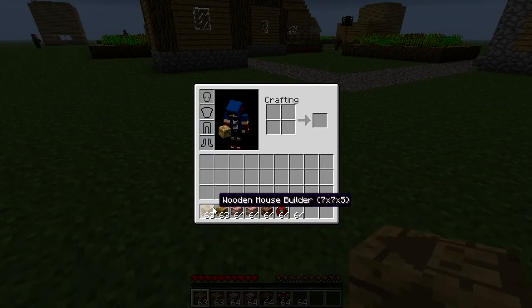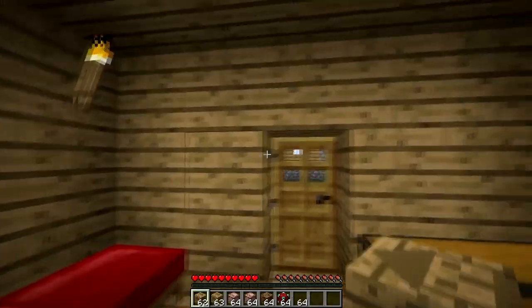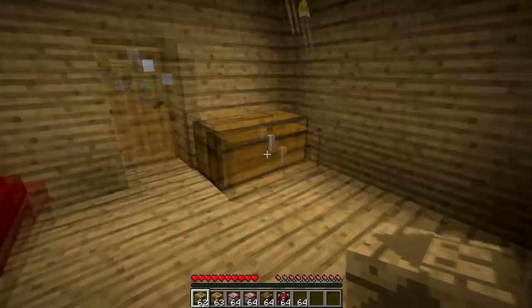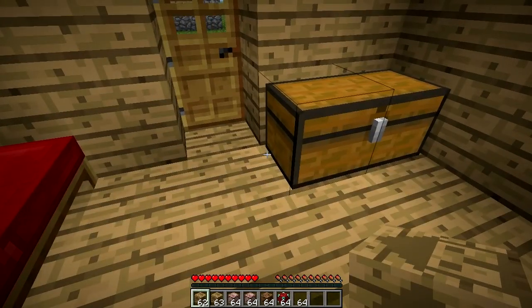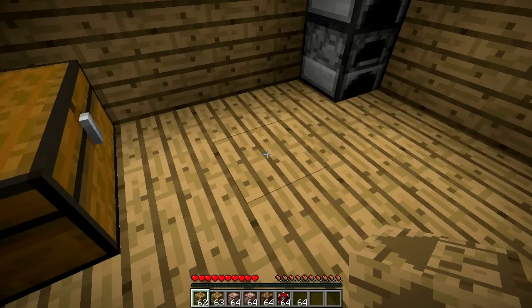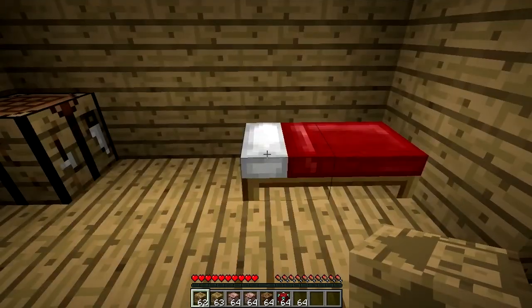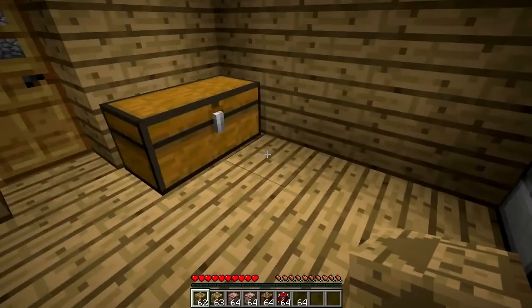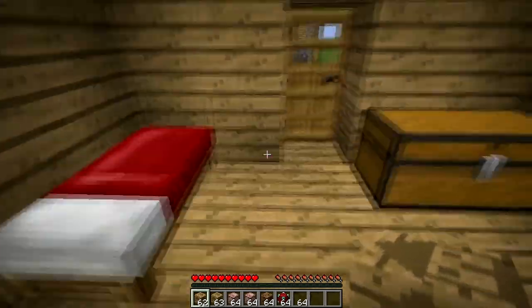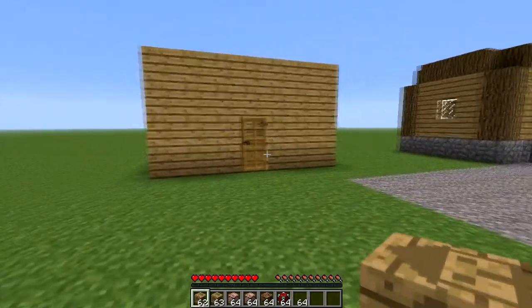First I'm going to start with the wooden house builder, which is a seven-by-seven-by-five wooden house. You just right-click and place it down and it quickly builds up a nice little house. The tier one wooden house gives you a double chest, two furnaces, a crafting bench, and a bed, so it gives you quite a lot of stuff that you really need to survive the night or just simply living.